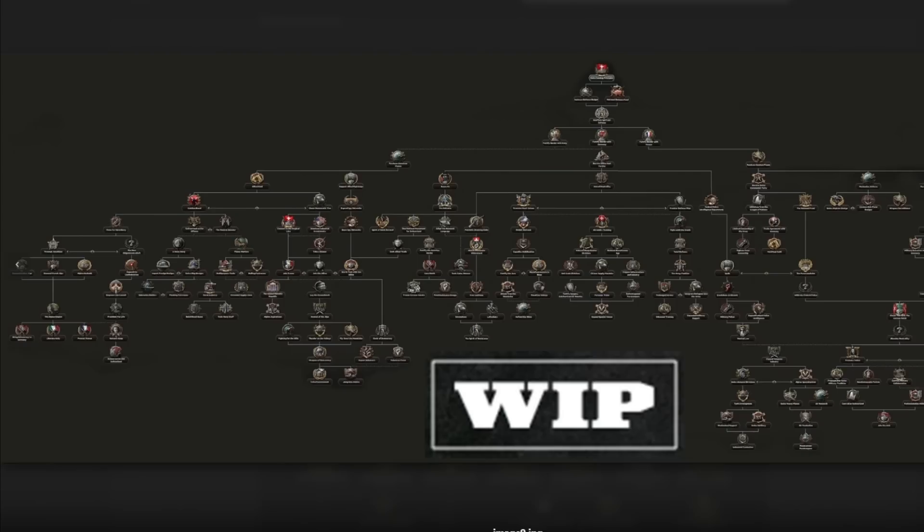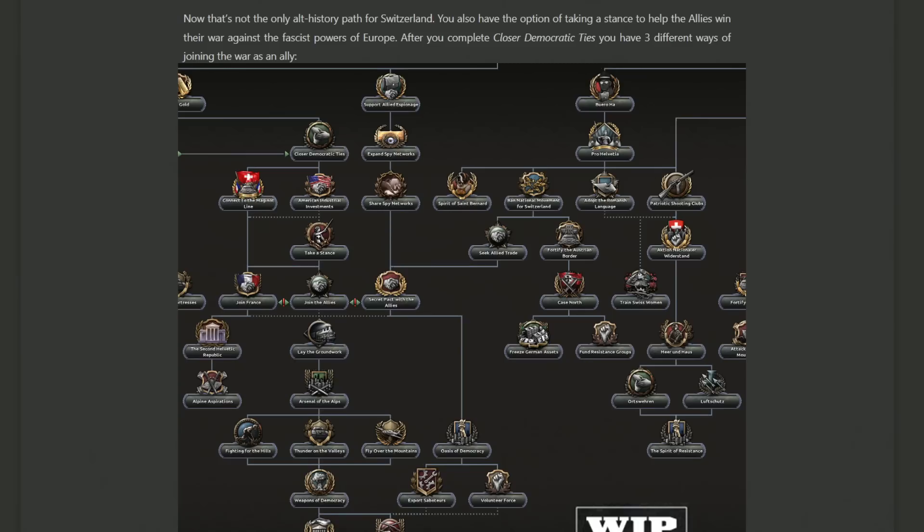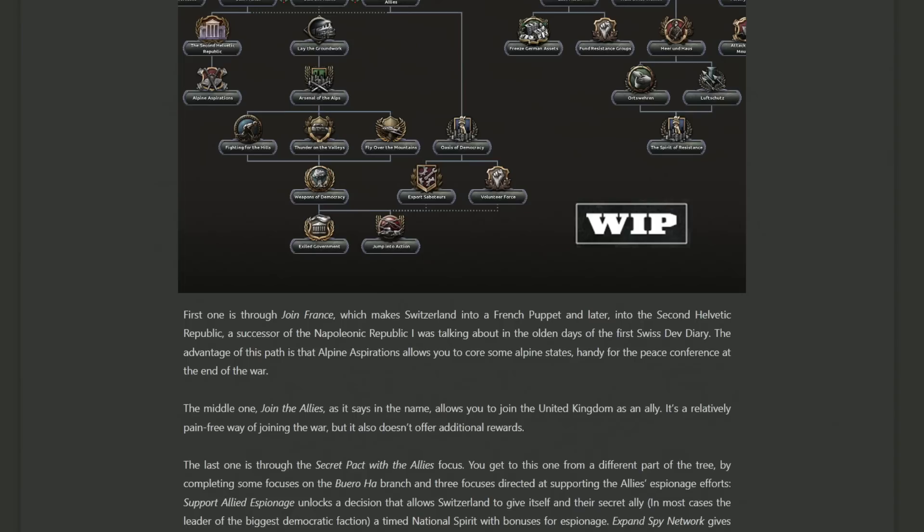Taking a look at the full focus tree: we just saw the section covering annexing Austria and forming that large empire. Next up is the section for a Switzerland that remains democratic but takes a more invested interest in helping the allies in some manner. This can be seen by beginning down the path of closer democratic ties, and then you have three different ways in which you can eventually join the war. You can connect the Maginot Line to France and then hopefully join France with whatever they're doing. Choosing to join France will eventually lead you to become a puppet of the French, forming the Second Helvetic Republic as a successor state to the Napoleonic Republic.